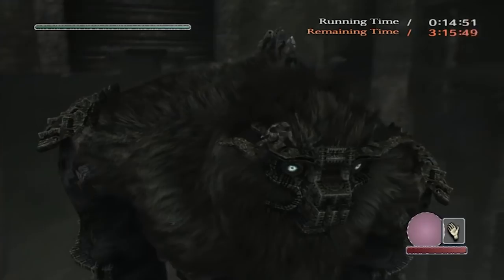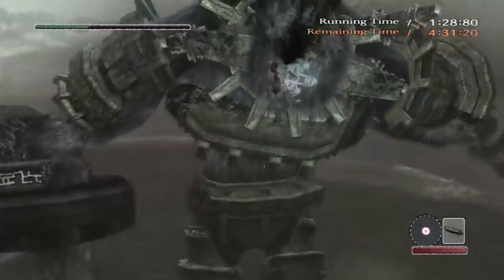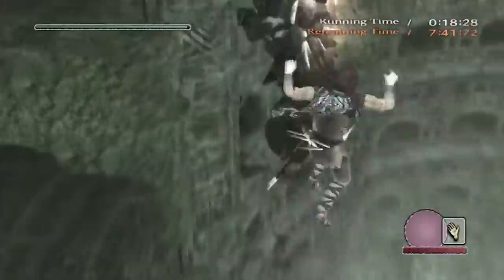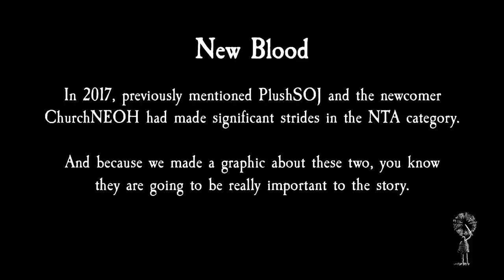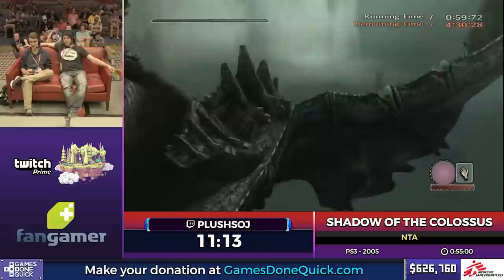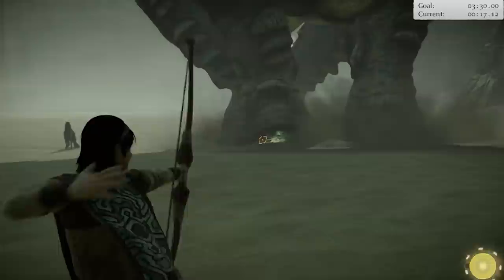In the thirteen years that the game had been out, the community had made astounding progress. With off-the-wall strategies and some intense practice, these runners had grappled with giants and lived to tell the tale. But all generations have to step down eventually, and make way for a new group to take over. The transition was the perfect opportunity for this changing of the guard. While most of the older runners had retired, like Shirapon and Unidon, some newer runners had risen to the upper ranks. In 2017, Plush SOJ and newcomer Church Neo had made significant strides in the NTA category. Plush even ran NTA at SGDQ 2017. Being competent and skilled players, these two were quick to jump on the new game, bringing their experience with them.